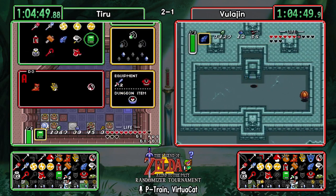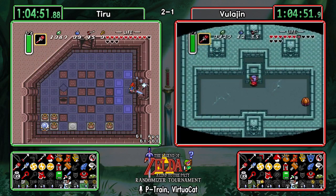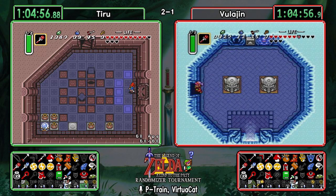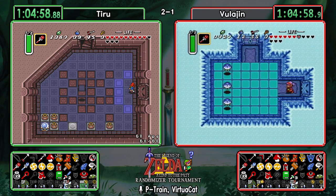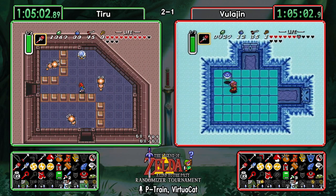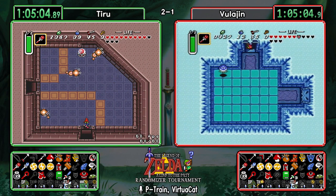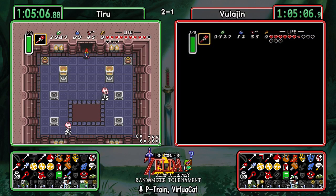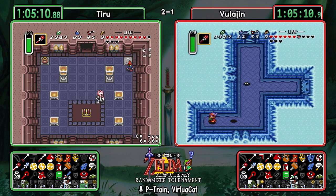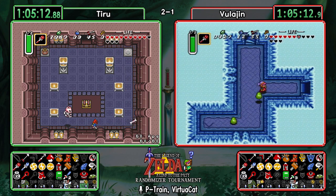With half magic, fire rod, and red mail, this is going to be a long but really easy dungeon to clear. I think Ice Palace has the highest per-dungeon ratio of cool tricks you can do. You always feel real cool when you kill a bunch of the penguins at once — but the first item is just an arrow upgrade.